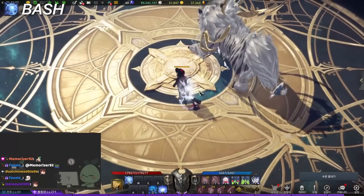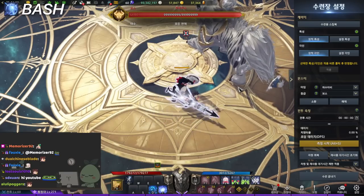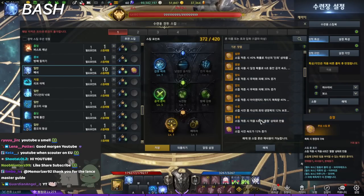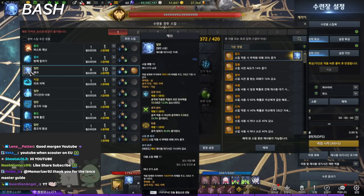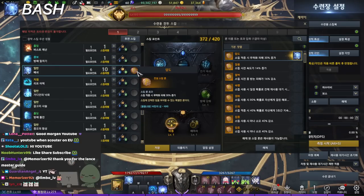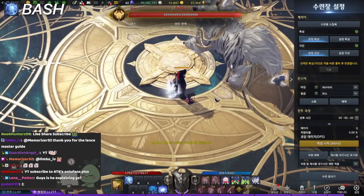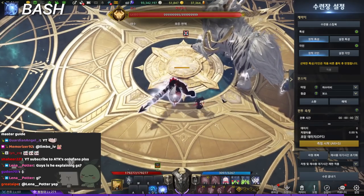The range on bash is still pretty short. You have the bleed tripod to apply a bleed debuff, or you can add overwhelm, which is great since bash has high stagger — overwhelm on top pushes it even higher. Rage rune works well here too, since it increases attack speed and movement speed for six seconds, and you're spamming bash constantly. You always start with bash.